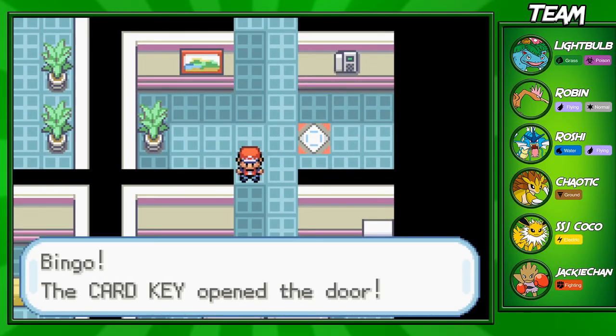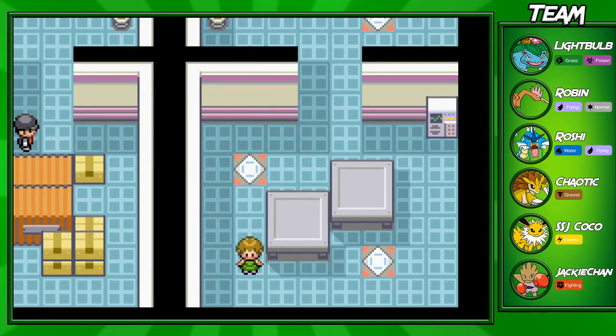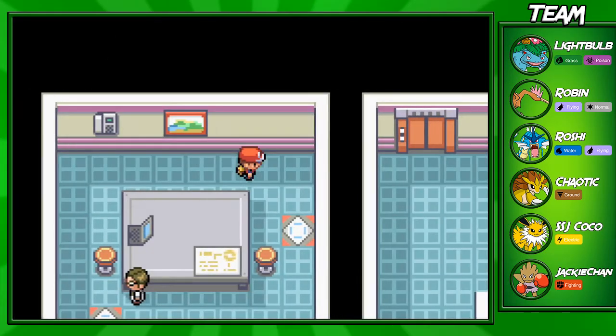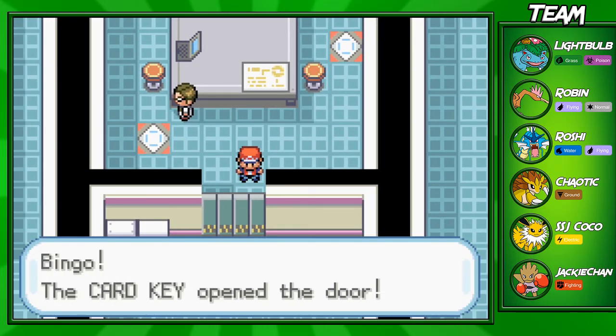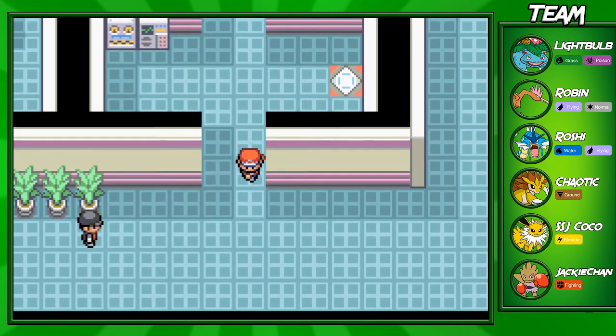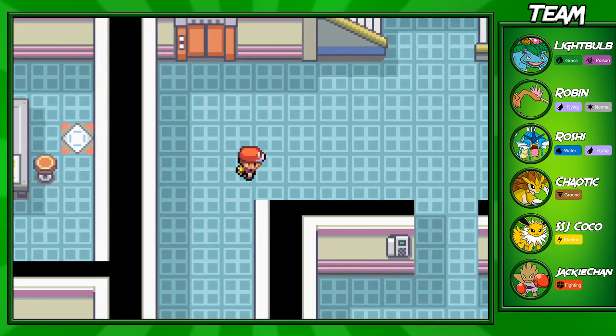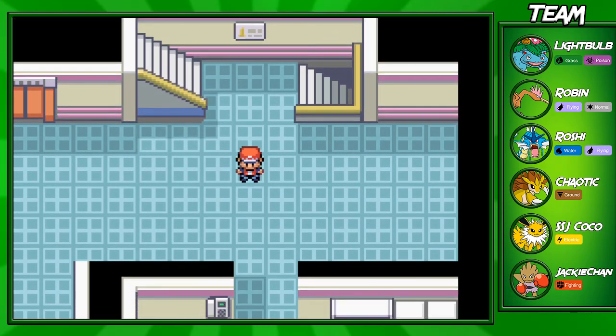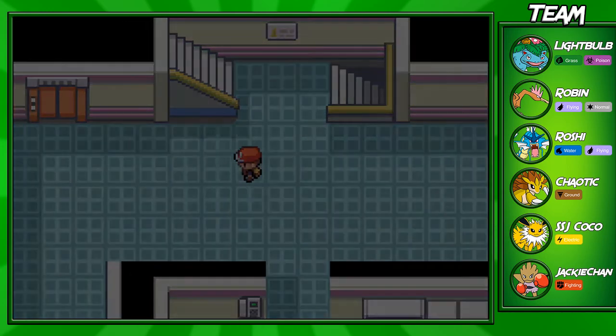That's pretty much it that I want to show you guys. Silph Co. can be a pretty random place and I personally just don't know that much about this area, but I did show you guys most of the important stuff — like the Card Key, the rare items, the Rare Candy, and the stat boosters. Anyway, I'm gonna end off the episode here. In the next episode, we'll be taking on our rival and the boss Giovanni. If you guys liked this video, go ahead and tell me what you liked in the comment section below, and also tell me what you didn't like so I can improve my videos.